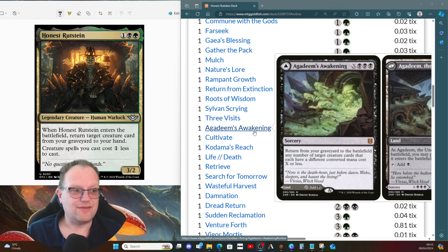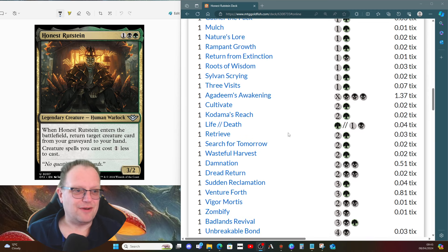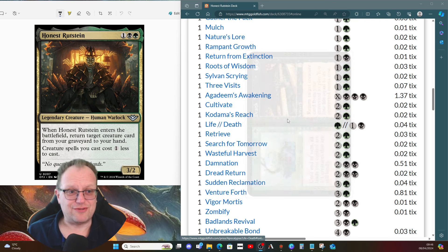If you can get X up to about 10, you're going to return everything in the graveyard — it's great. Cultivate and Kodama's Reach find our basics. Life and Death lets us turn all our lands into 1/1 creatures if we need that final push, or return a creature card from the graveyard to play and lose life equal to its converted mana cost — expensive on a 15-drop, but not too bad on a four-cost dragon.